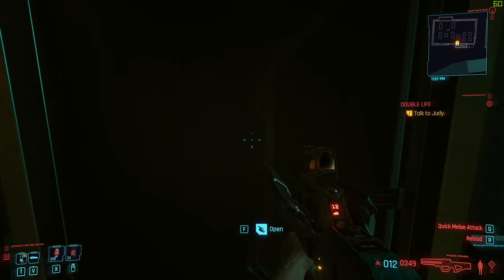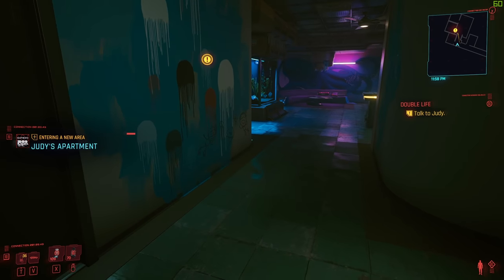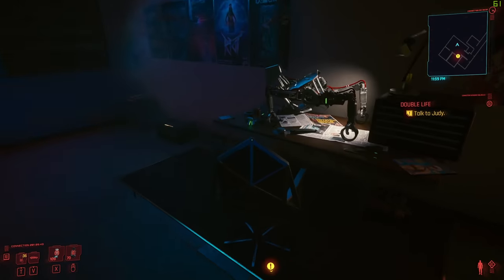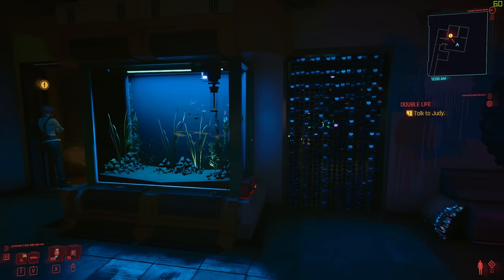We're gonna continue on with Double Life here, find out what exactly happened. Judy's apartment is badass — it's got a little tech area here with goodies. She's got the sick-ass mural, an octopus mural.